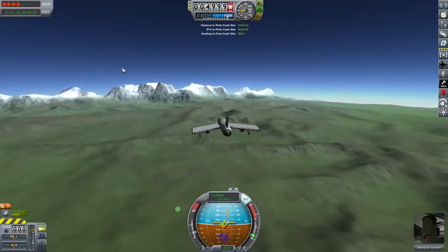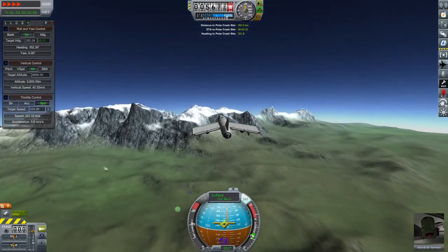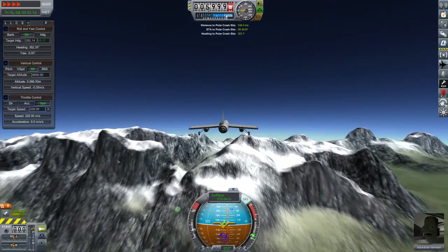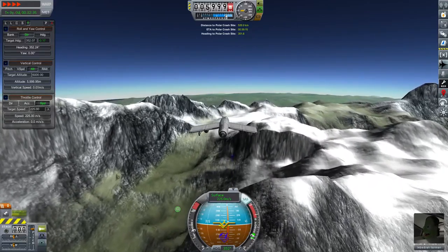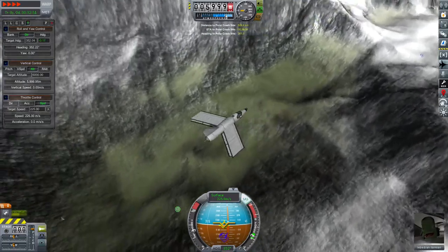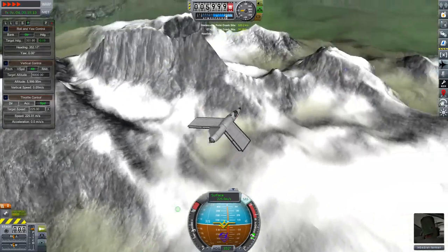As we approach this mountain range we're going to have to watch our altitude — we may actually have to bump it up a little bit to clear these mountain peaks. There's an interesting little crater here in amongst the mountains — it wasn't actually an item I selected as a point of interest, but it's an interesting topographical feature nonetheless.